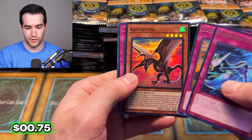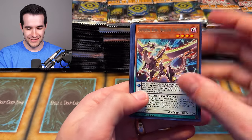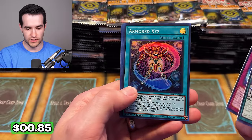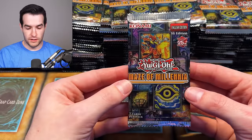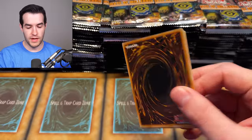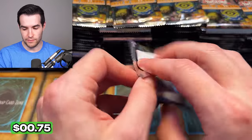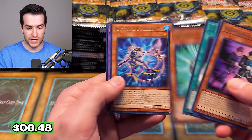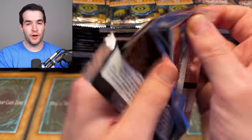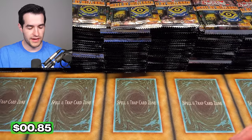Remember when we did a Kaiba versus Yugi short? We had that short the other day and it reminded me — that was pretty funny. It was just pretending to be anime characters, which is always fun. Also, there's a maze-naming confusion issue: we had Maze of Memories, and it's so confusing that we have another maze set a year later called Maze of Millennia. I almost put 'Maze of Memories' in the title when I was making the video — I was like, wait, that's not right.